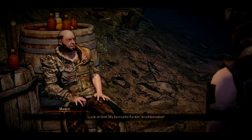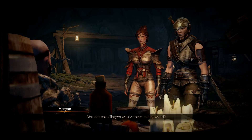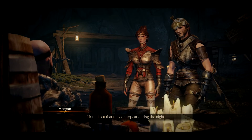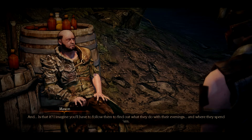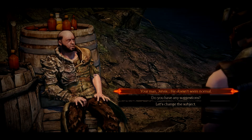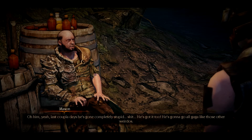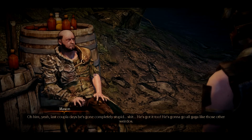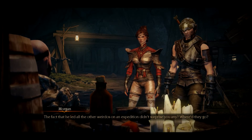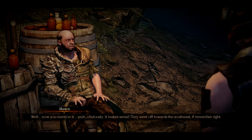Look at this, my favorite troublemaker. About those villagers who've been acting weird — I found out that they disappear during the night. I imagine you'll have to follow them to find out what they do with their evenings. Your man Jervis, he seems even more out of it than the rest of your troops. Last couple of days he's gone completely stupid. He's gonna go all gaga like those other weirdos. The fact that he led all the other weirdos on an expedition didn't surprise you any? Well, they went off toward the southeast, if I remember right.